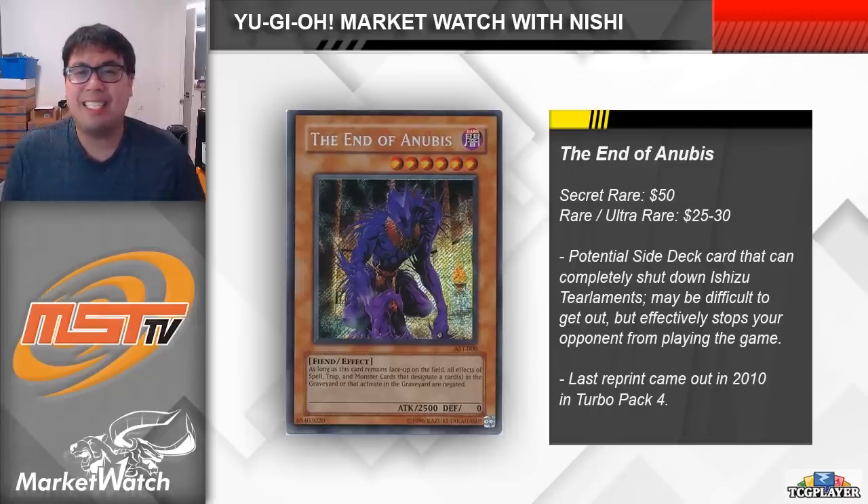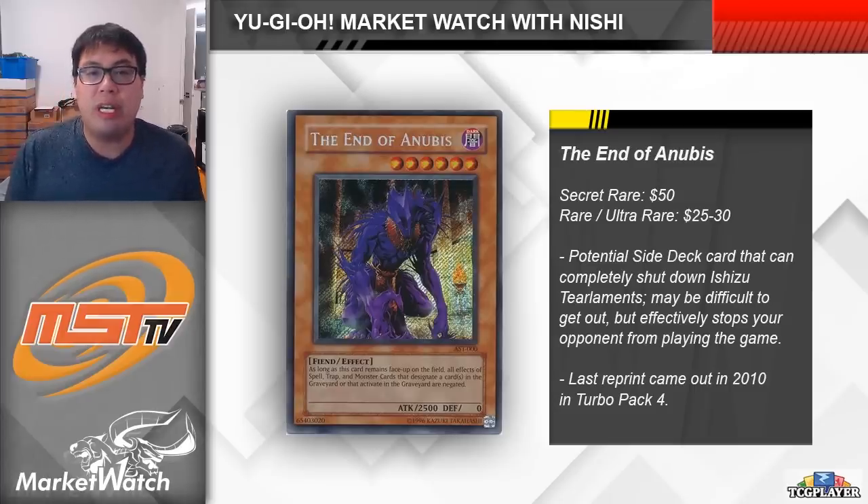Up next is a more dedicated side deck card for the Ishizu Tier Limits matchup: End of Anubis. It's a Level 6 monster with 2500 attack points. While it's on the field, cards that either target a card in the graveyard or activate in the graveyard are negated. It's not a perfect answer since they can still use things like Heartbeat, Super Poly, or go into another extra deck monster to get rid of it, but it's still really annoying for them to deal with. Two ways to abuse it are Spright using Mannequin Cat, or Labyrinth using their field spell, since this card is a fiend.